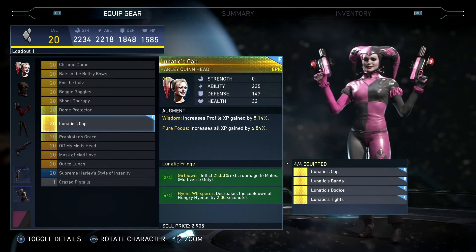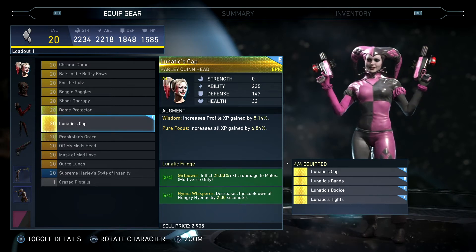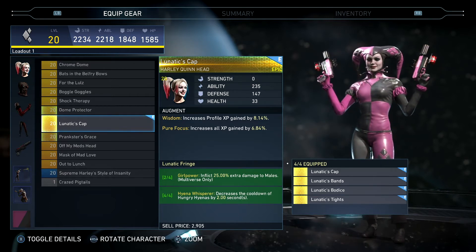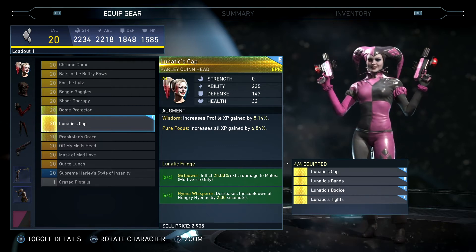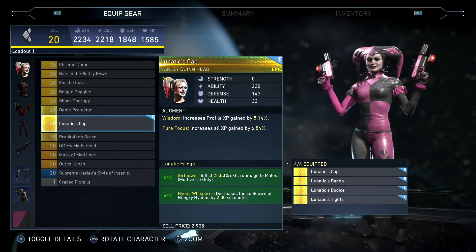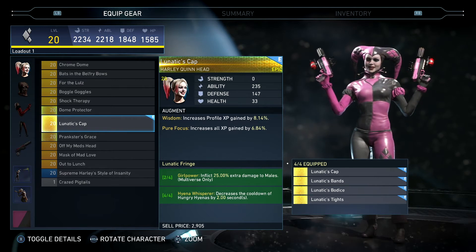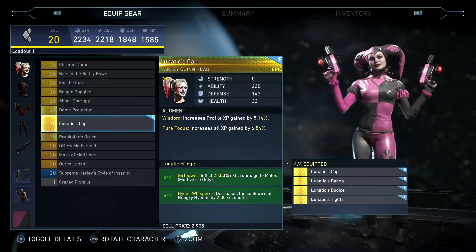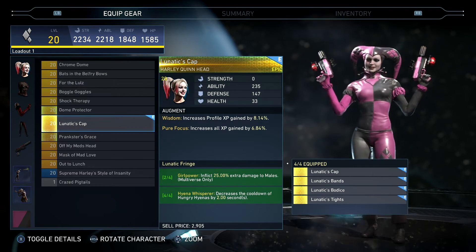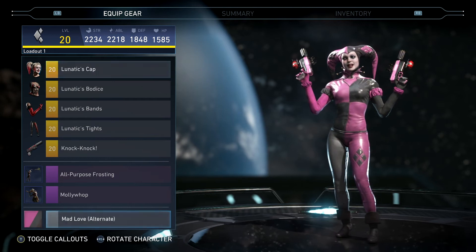When we equip all four pieces: two out of four, Girl Power — inflict 25% extra damage to males, but only in multiverse mode. Four out of four, the Hyena Whisperer — decreases the cooldown of Hungry Hyenas by two seconds. Two seconds can be quite a bit of time and can definitely be the difference between winning and losing in some cases.